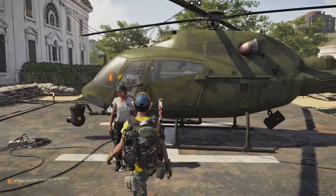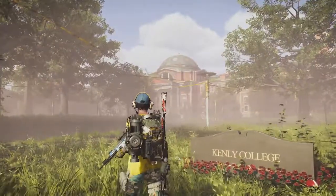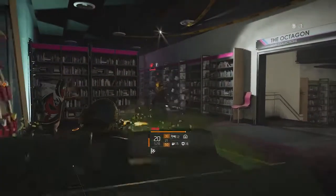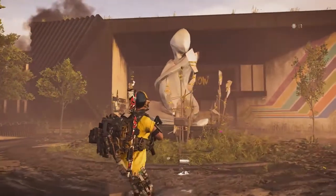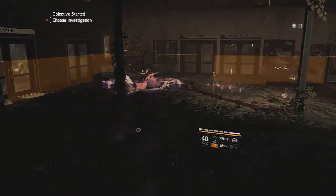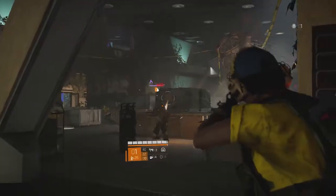Hop on a chopper at the base of operations, stash that signature weapon in the overhead bin, and you're off to live the undergrad dream with some quality library time. You're here in search of a missing military convoy. From the caution tape and broken mirrors look of things, the outcasts are to blame, and an echo reveals that they have numerous nefarious schemes afoot. You'll have to investigate each one to find out what your foes are up to and how to stop them.